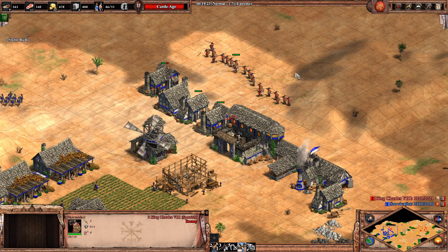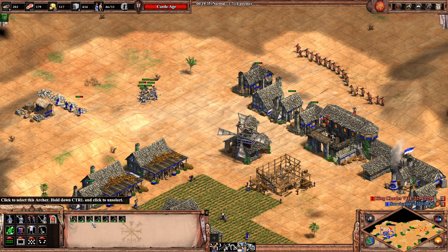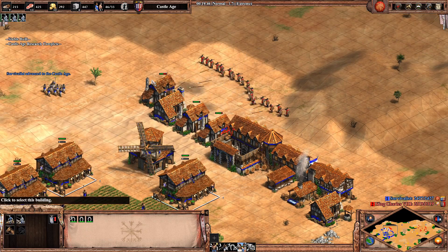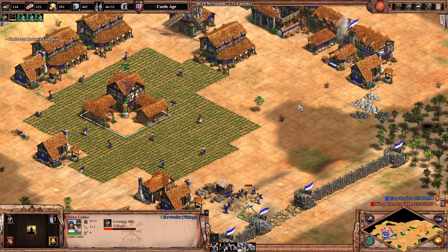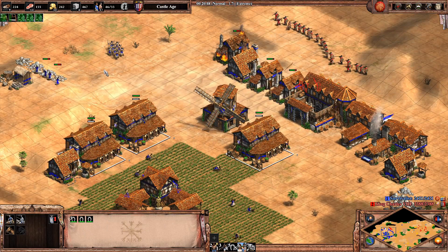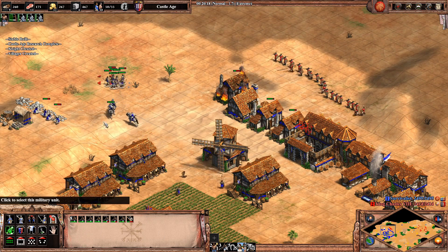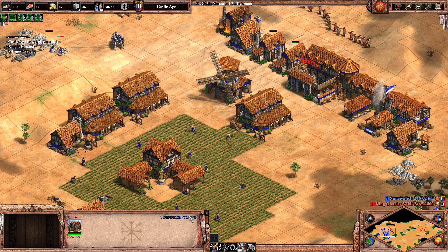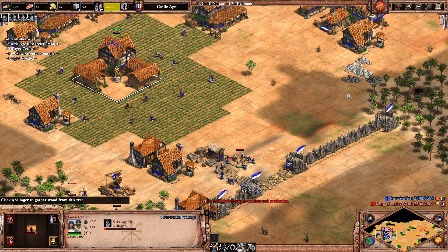The AI is probably just going to run home as soon as he sees me in Castle Age - he doesn't even have Fletching. Ideally you'd go up to about ten archers. The idea is not to get the castle right away - it's to build up an early military advantage in early Castle Age and then get the castle up. We're going to build nine knights first, and after those nine knights are done we send them out.